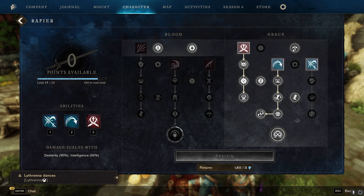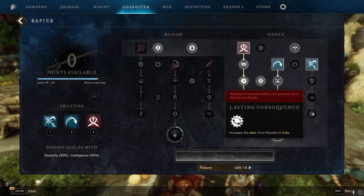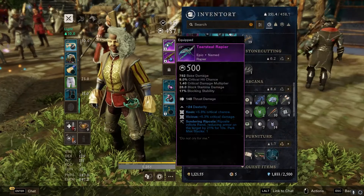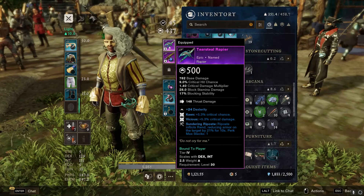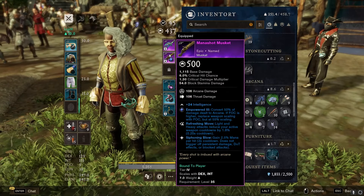After that, just work on filling out the rest of the passives and of course that empowering headshot that I don't have quite yet. For the rapier, same deal — make sure you unlock all your abilities right away. Fill out your flesh and your evade as soon as possible, and then go for momentum as soon as you can. After that, just grab all these passives as well. My rapier is 17 out of 20, so the last three points will be finishing off riposte.